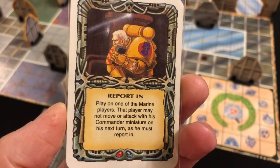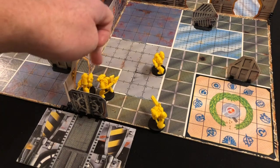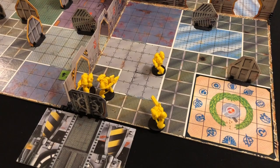It's the alien player's turn. We draw: Report In - on one of the marine players, that player may not move or attack with his commander miniature on his next turn. We have only one blip on the board - we reveal it. Sometimes with only one blip it's better to stay hidden and wait, but let's see what we get - one, two and we reveal - it's just a Gretchen.